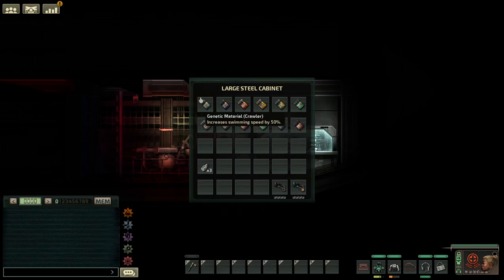These are all the different types of genetic material. You've got Crawler, which increases swimming speed. Mudraptor — you can get a Mudraptor beak, which you can use to tear down doors. Specifically only doors, for some reason.